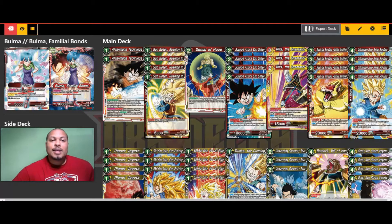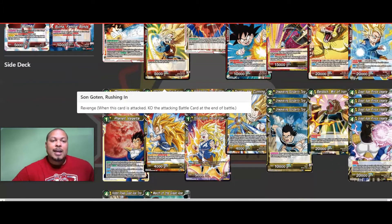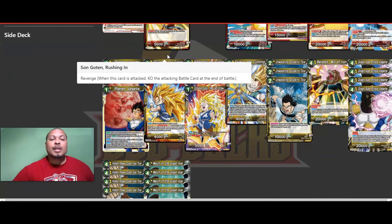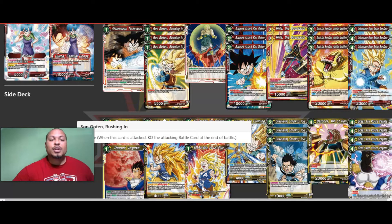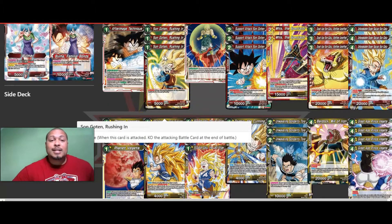Let's look at the battle cards. We're going to start with Son Goten Rushing In — we run four of this little guy. He's got Revenge: when this card is attacked, you can KO the attacking battle card at the end of the battle. But thanks to Bulma's leader ability, he's also going to have Blocker. So in the early game you can get him on board as a blocker with Revenge, and he'll KO whatever attacking card swings at him.